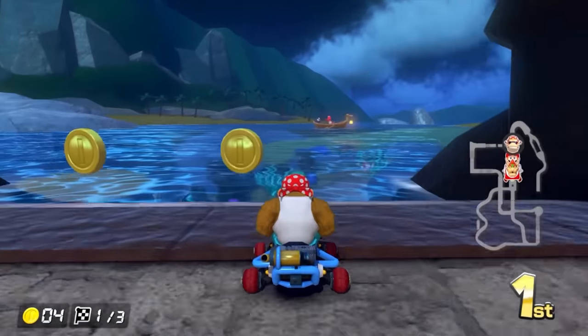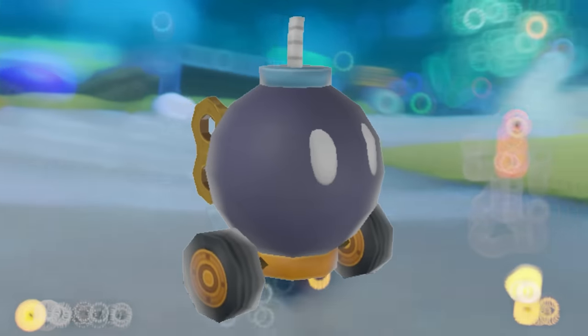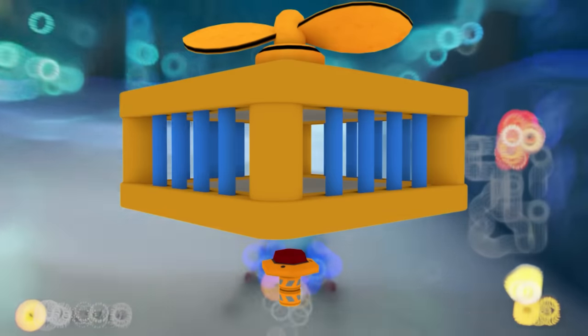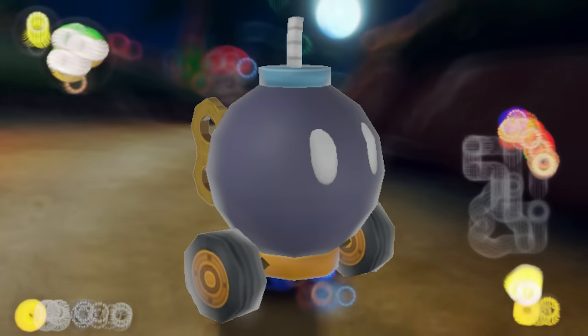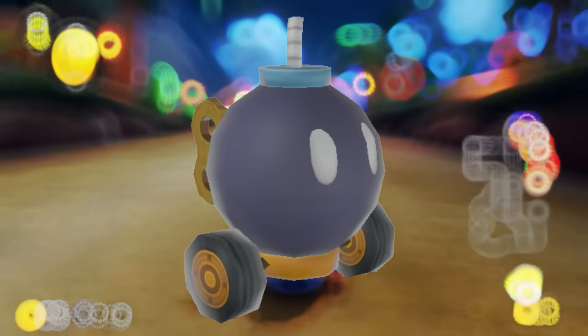Lastly, there were also a few unused models left in the files. These specifically included the Bob-omb car, which was directly taken from Mario Kart Wii, and the test version of the prison used in Renegade Roundup. The Bob-omb cars were later removed from the files, which makes a lot of sense looking back, as they came back in Wii Moonview Highway in an updated form.